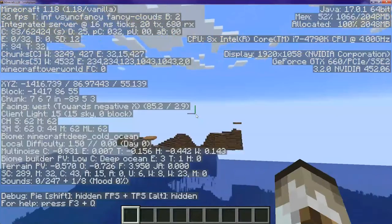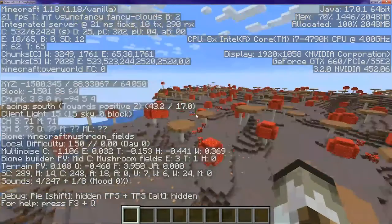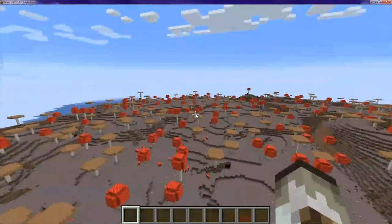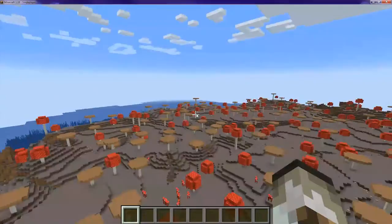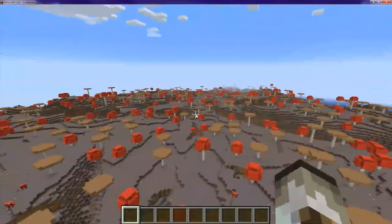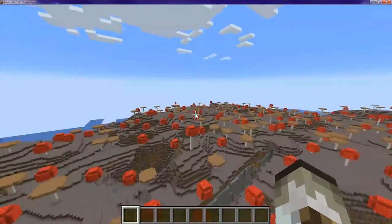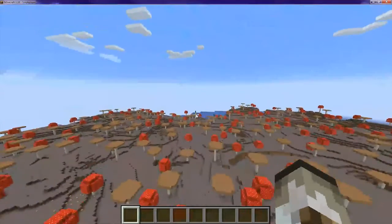This one should be here now — here we go. This is the smaller mushroom island. It's about 1,500 blocks away, so the other one is about 3,000 blocks away. But look at how big this is, and this is the smaller one of the two — very surprising.